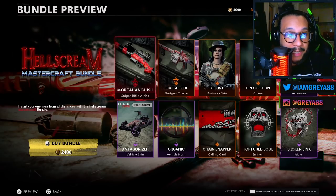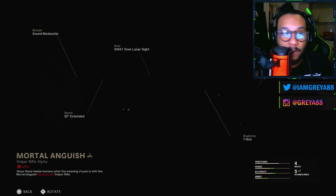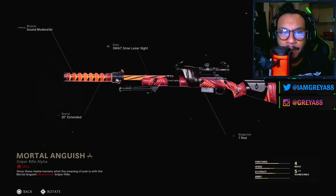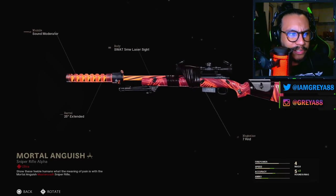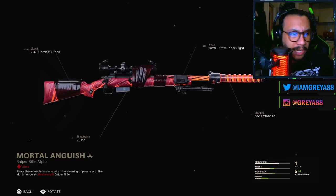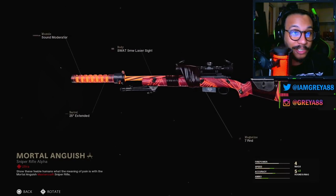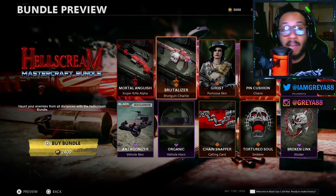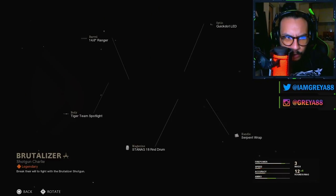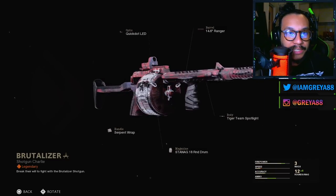This bundle brings in a lot of different items, let's go through each one. First off, we get the Mortal Anguish, which is a sniper rifle blueprint for the Pellington. It's rare to see a blueprint for sniper rifles — they don't really drop that many — but here it is. Look at how awesome that is, that looks crazy. The inspect is insane, you guys are going to see that in a bit. We also get Shotgun Charlie, the Brutalizer blueprint for the Street Sweeper.